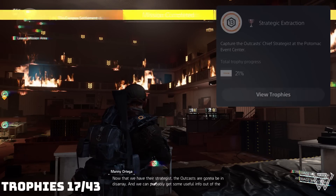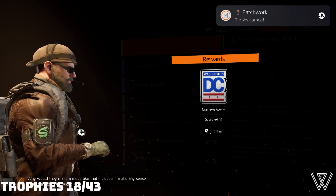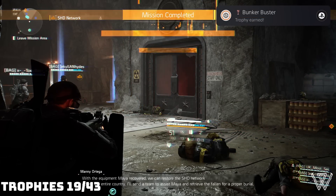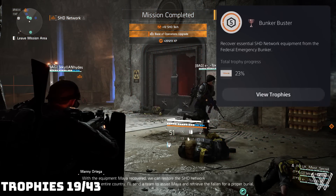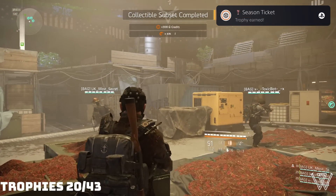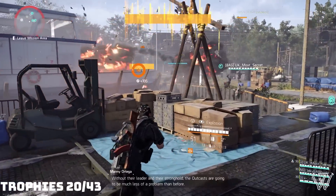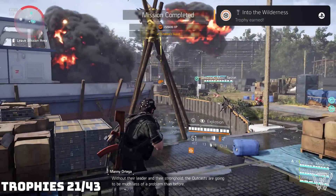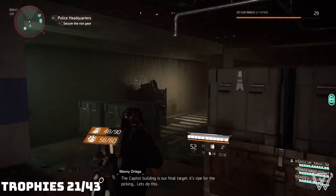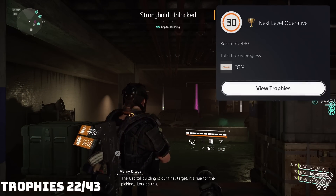Now that we have their strategists, the Outcasts are going to be in disarray. With the equipment Maya recovered, we can restore the Shade Network across the entire country. Without their leader and their stronghold, the Outcasts are going to be much less of a problem. The Capitol Building is our final target — it's ripe for the picking. Let's do this.